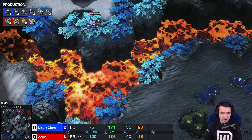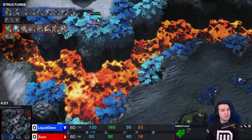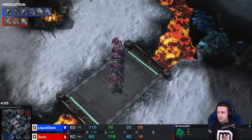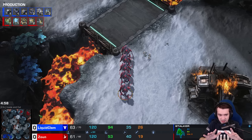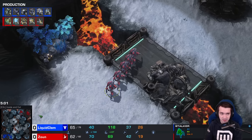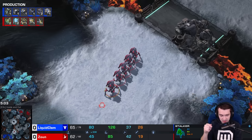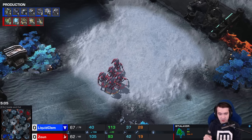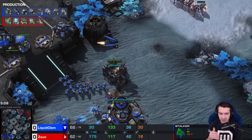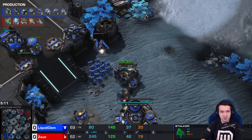Robotics Bay already, Warp Prism joining, three gates already done. Xion not going for a particularly greedy build — we've seen this a little lately with Hero as well. Instead of taking that super quick third like you might see in Protoss vs. Zerg, going for just two-base tech in order to make sure you have enough to deal with the Terran bio push.